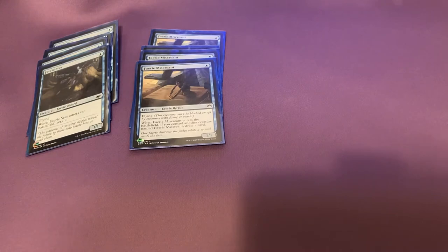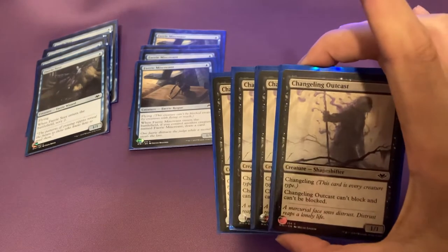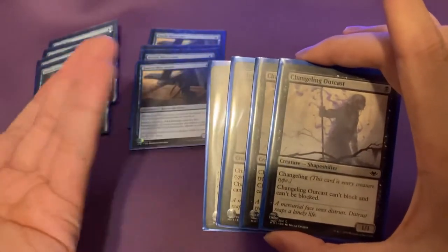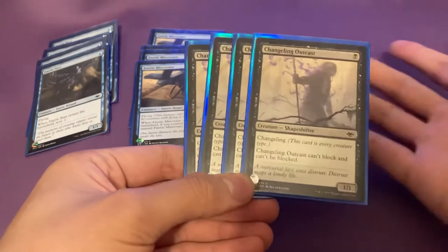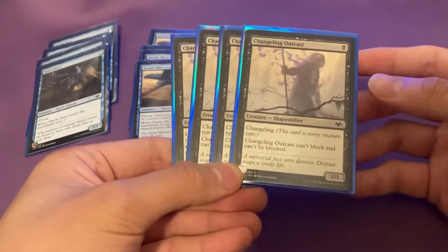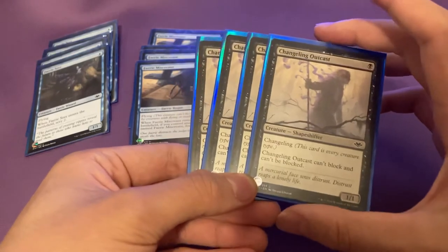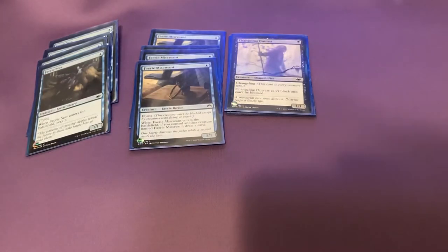The third set of creatures we'll be running is Changeling Outcast. They're one black, and they just have Changeling, so this card is every creature type. If your opponent happens to have any lords in effect, your Changeling Outcast benefits from that. And it can't block and it can't be blocked. So we'll run a set of those.